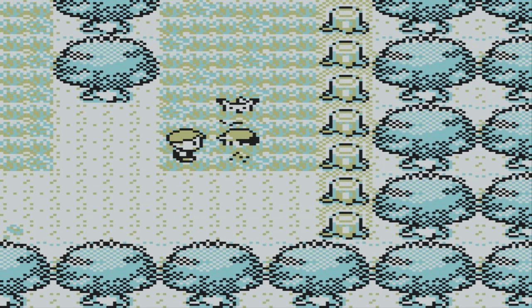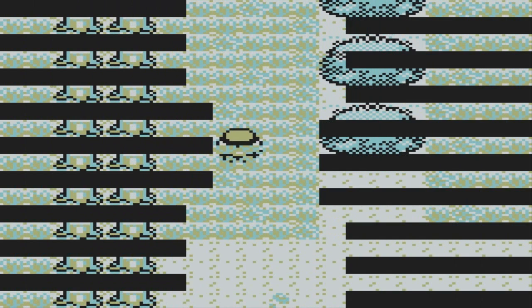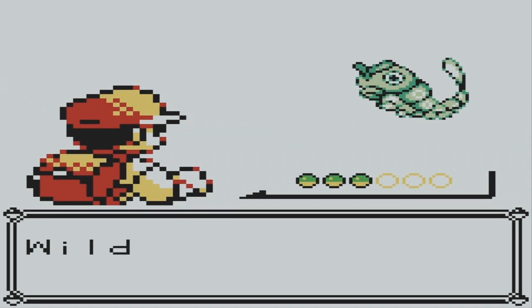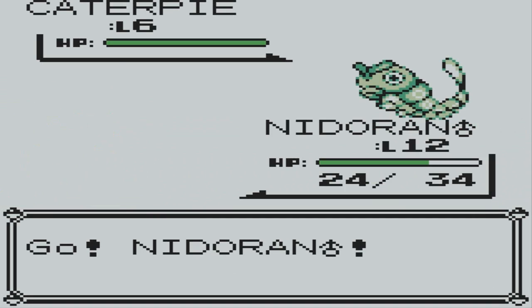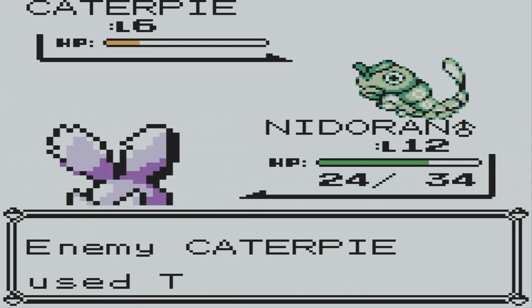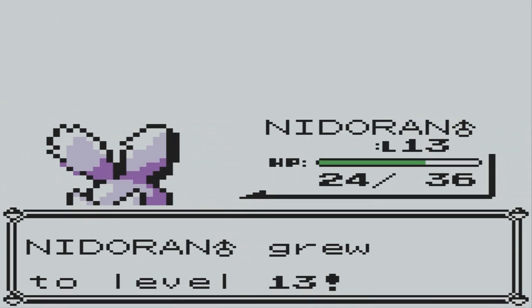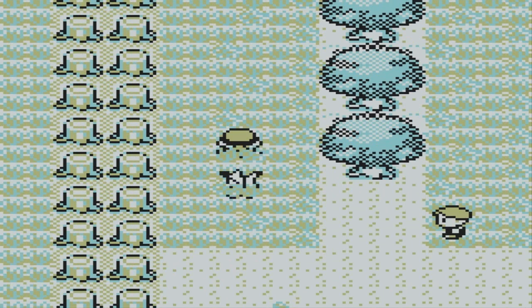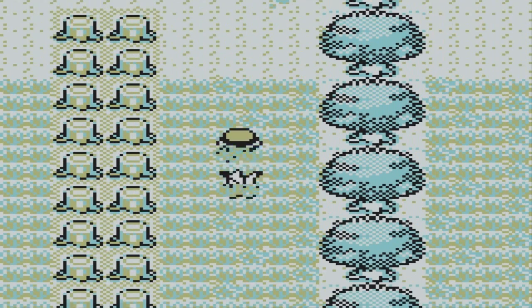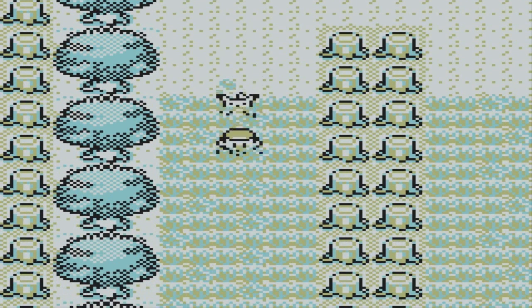After all that effort, still didn't work! Oh come on — oh, a Caterpie! Hello there, Caterpie. That's going to be fast — one attack. Tackle, there we go! 45 experience points — level 14, yes! More levels, the better it is.